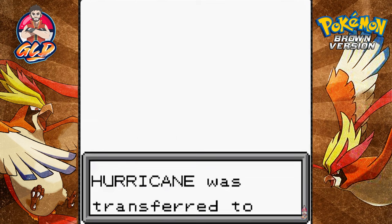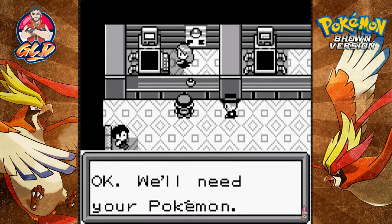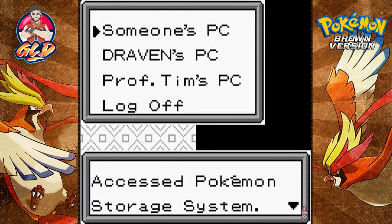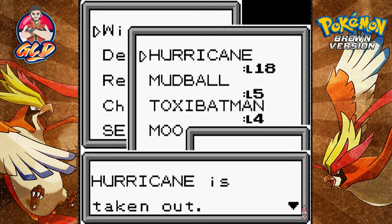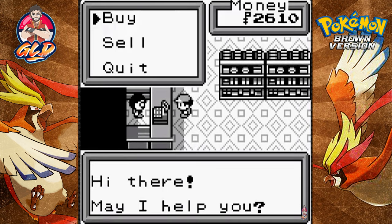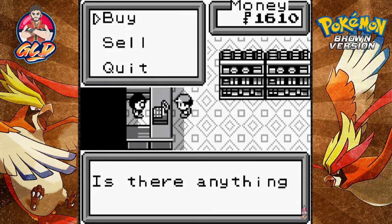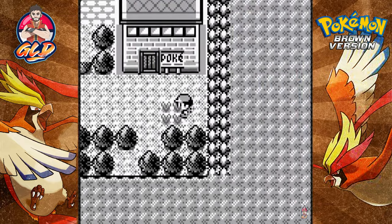It looks like this episode is going to be me capturing some strong Pokemon. I'm sorry Doduo, but I have to say goodbye — bye Lightning. Hurricane is in, and that Hitmonlee will be mine. I need to buy more Pokeballs first. We've got plenty of money — let's grab five more Pokeballs. And wow, you can actually buy a Water Stone here! Okay, let's go try to capture that Hitmonlee.